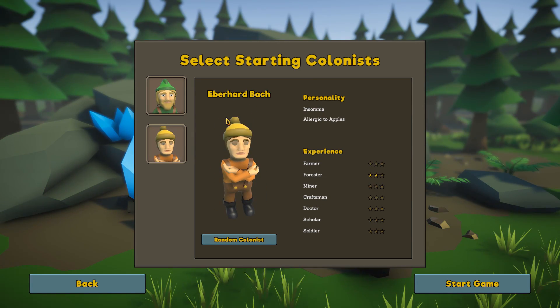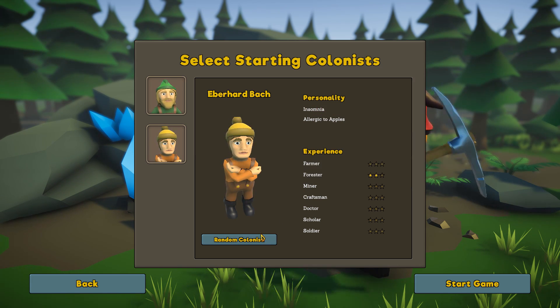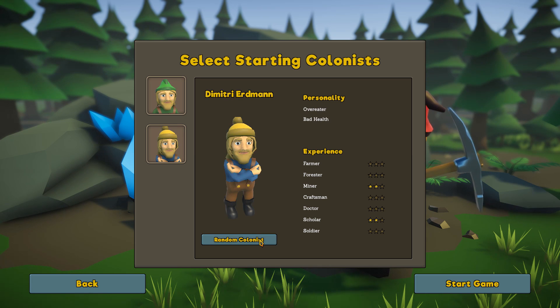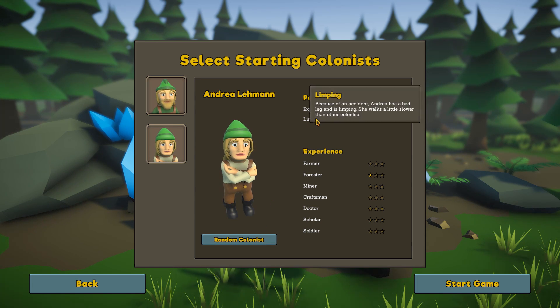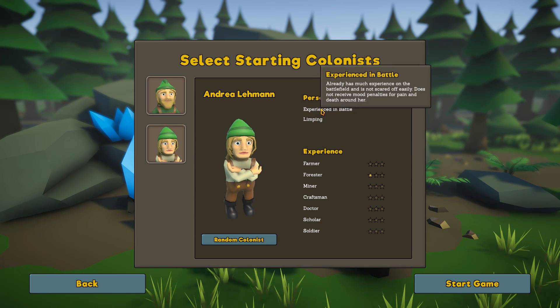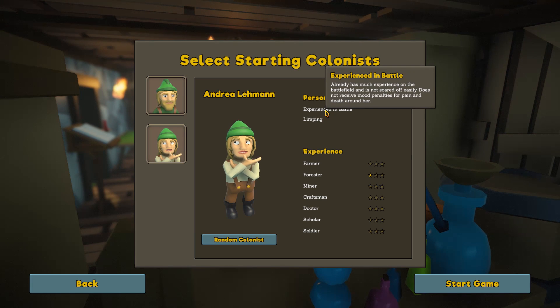We have Jens Koenig, and then Eberhard Bock, who is an insomniac and is allergic to apples — that person is a forester. I don't know what's important to have at the beginning of this game. I suppose a craftsman and maybe a forester is probably a good idea. She walks a little slower because she's got a limp and she's experienced in battle — Andrea Lehman. Yeah, that sounds good, let's go.